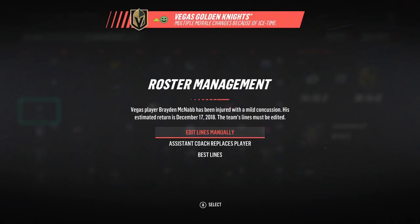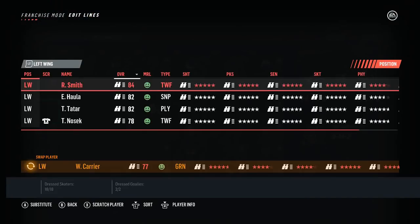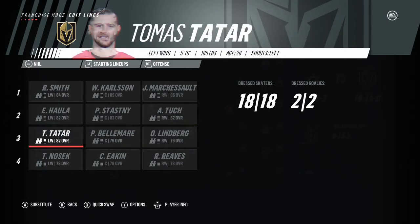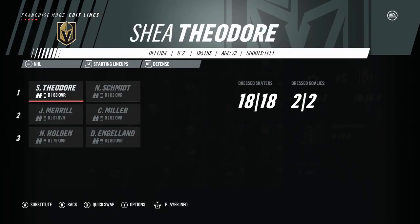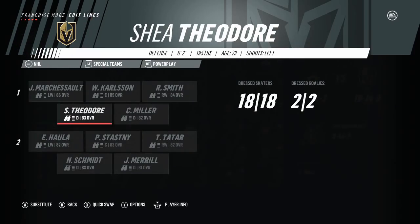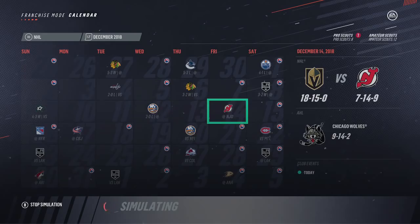We're able to win the game, but we do lose Braden McNabb to injury. It's probably going to be Nick Holden that gets into the lineup. I want to go best lines just to double-check the power play. We're going to take out Carrier and bring in Nosek because he's been doing fairly well. That sets up exactly how I wanted it defensively — Theodore and Schmidt on that pairing. Holden will be in with Derek Angle, and that bumps up John Merrill a bit. We also have Brad Hunt for defensive depth, though Merrill on the power play I'm not overly excited about.